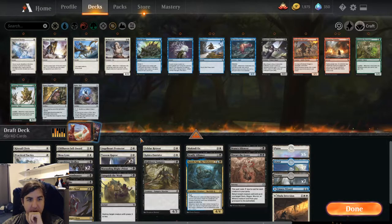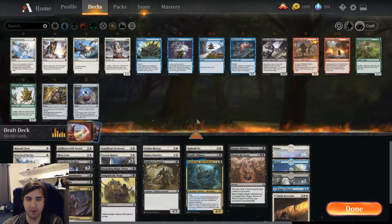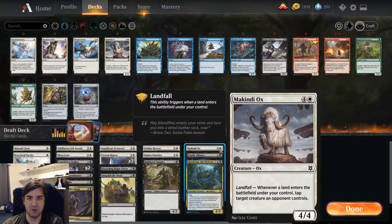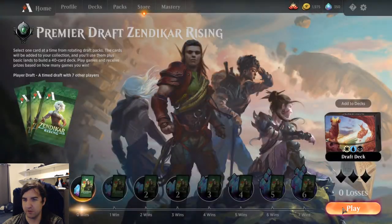I think I like this alright. It's either this, or put in Spare Supplies or Practice Tactics over something. Maybe shave a McKindy Ox, I don't know. But the Ox is fine. Mana looks fine. I think we're good to go.